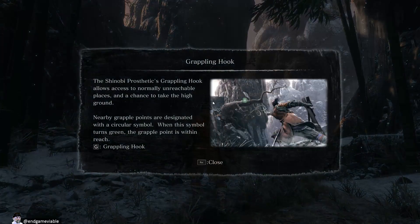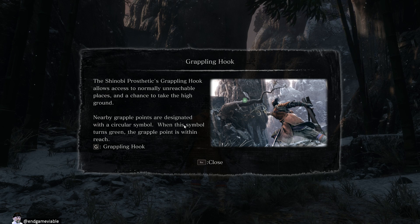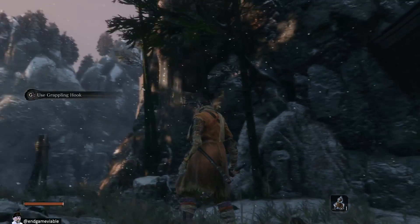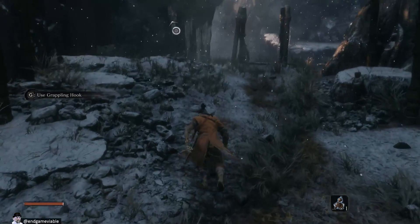So I guess we need to rescue... Oh, we got a grappling hook now! The Shinobi Prosthetics grappling hook allows access to normally unreachable places, and a chance to take the high ground. Nearby grapple points are designated with a circular symbol. When the symbol turns green, the grapple point is within reach. So I have the grappling hook set for G.